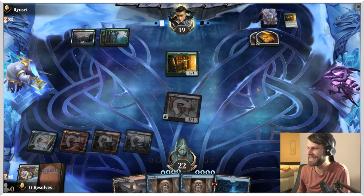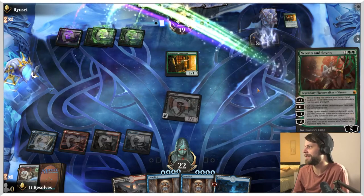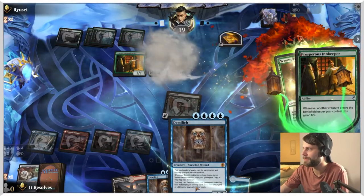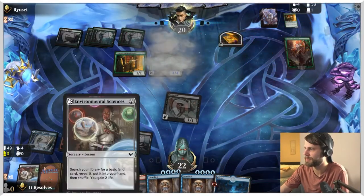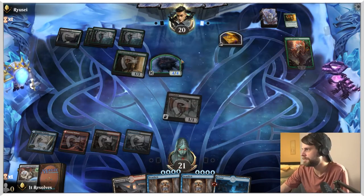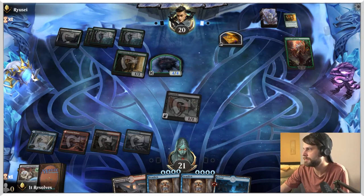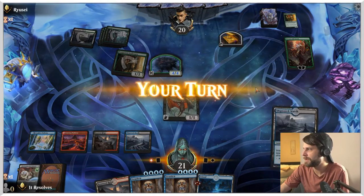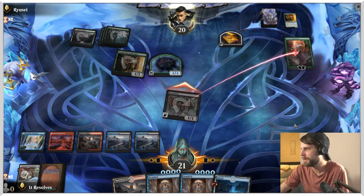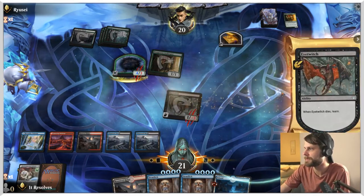This is not turboing out the Lich at all, which is fine. I think we're playing this maybe a different way that isn't necessarily correct — we could have turboed this into the graveyard with the Prismari Command and gone that route. We actually have an interesting decision if we want to attack here, and I actually think we do. They just get to block, but we actually get to learn in response, so that's kind of fine.